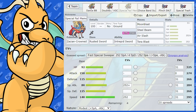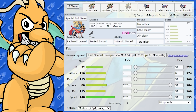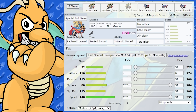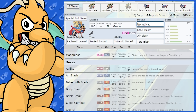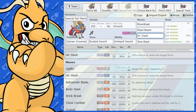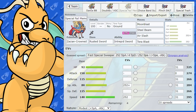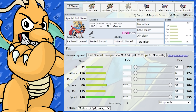This one's a bit of a gimmicky set — a special Zacian. It is terrible on the special side, definitely a meme set. With 80 base Special Attack, I've given it Modest nature, max Special Attack and max Speed, Rusted Sword as the item. We've got Moon Blast — at least it's STAB — Steel Beam, which hits the hardest, Air Slash, which is interesting, and Tera Blast Ground. A special Zacian, just for fun. I don't think anyone's going to run this seriously.